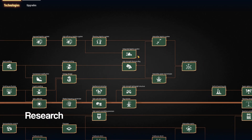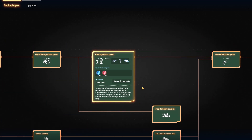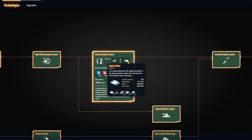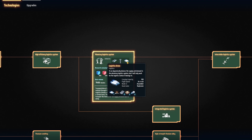Planetary Logistics is our first station. These stations take items around the same planet and this is going to be the first thing that you unlock — it only needs red and blue science. But you're going to need some titanium and silicon to set this up and automate the parts. For silicon, you can get it from stone, but it takes a lot of stone.